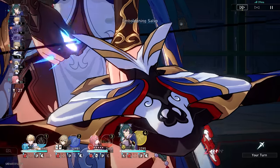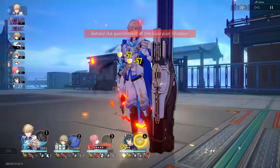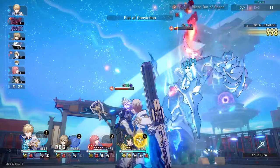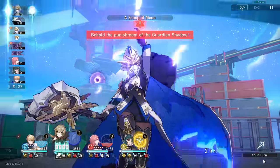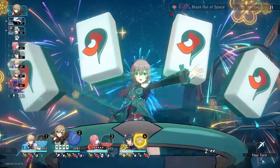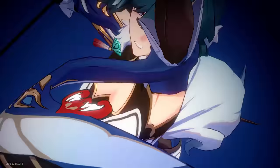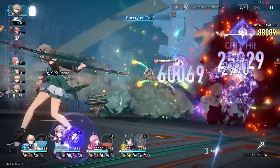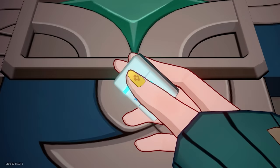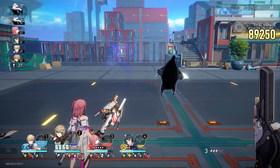I wanted to briefly touch on Yukong since she's able to provide some pretty substantial buffs. It's not that she's clunky to use — it's just that the other options are far more consistent. If you do want to use her, I recommend adopting a skill point neutral playstyle by alternating back and forth between her skill and basic. You'll also need to make sure she goes right before or two turns before Qingqiu. Yukong really only shines in niche use cases where she can enable Qingqiu to zero cycle certain fights.